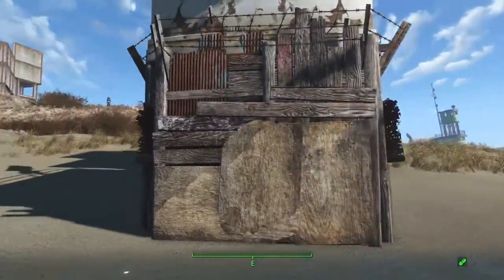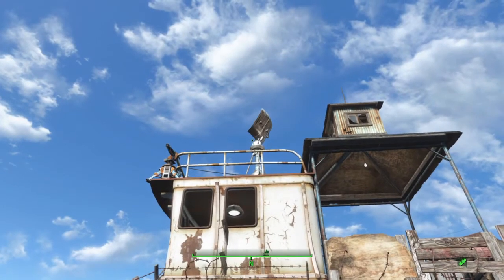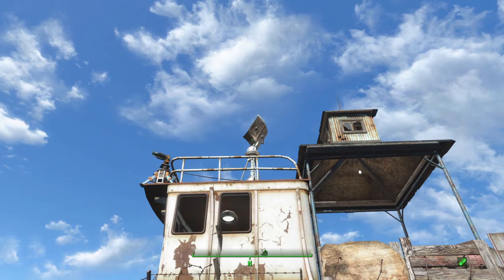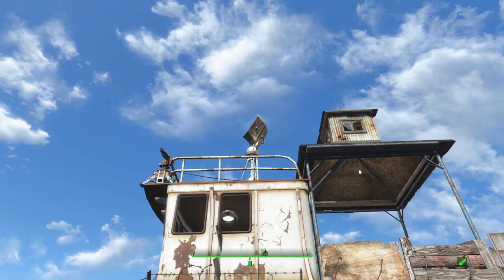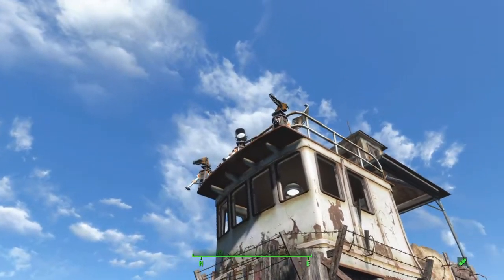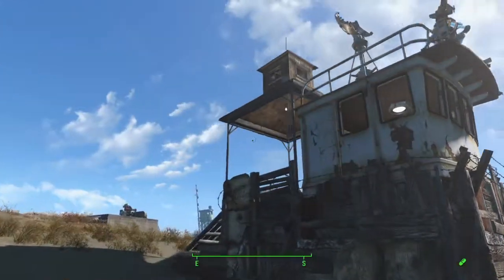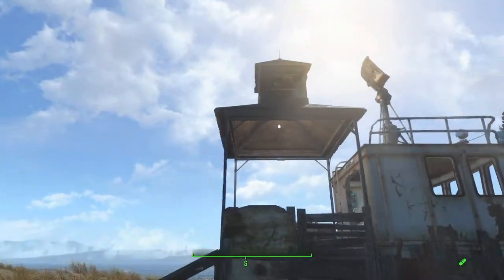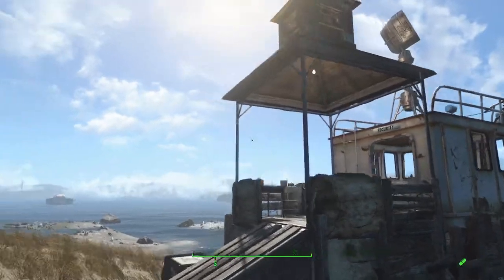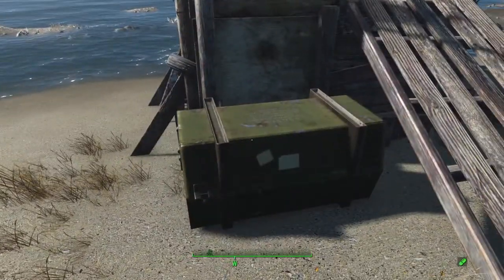Up on top there is a newly unlocked radar stand. Then I've added some turrets and a spotlight to the front of that cabin, and I pillar glitched in that warehouse roof piece up on top before I did all of that.